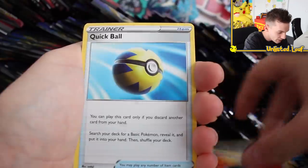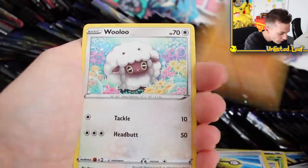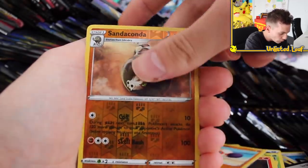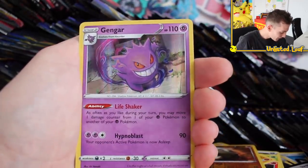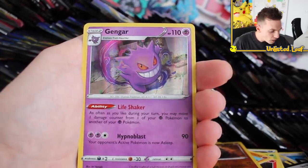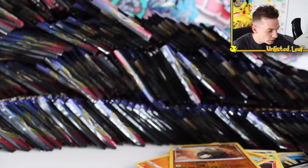Elder Gloss. Quick Ball's another one — apparently that's a really sought-after gold card. Wooloo — when's Wooloo getting a gold card? Let's start a petition on change.org: Wooloo to get a gold card. And our first holo — I love how this set just gives you ridiculous stuff and then goes, 'Oh yeah, probably should give you a holo.' Gengar holo card right there.